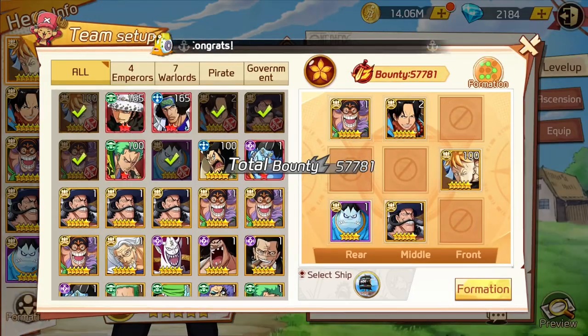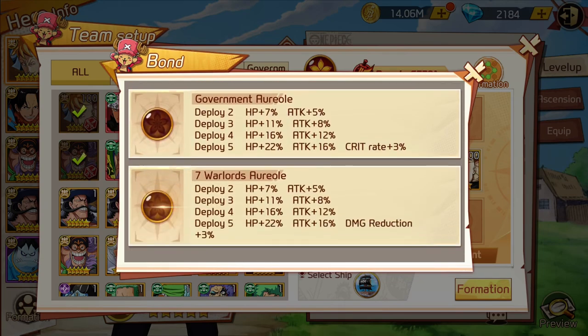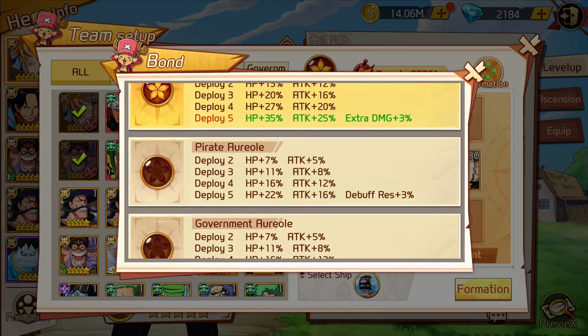There's my formation. This is what I get. Now, the better the faction, the better the bonuses you're going to get. Keep that in mind.